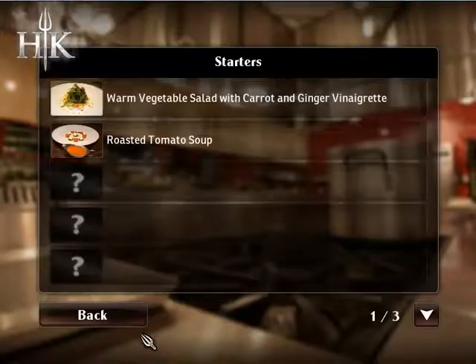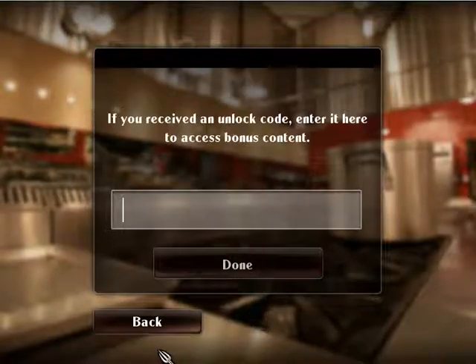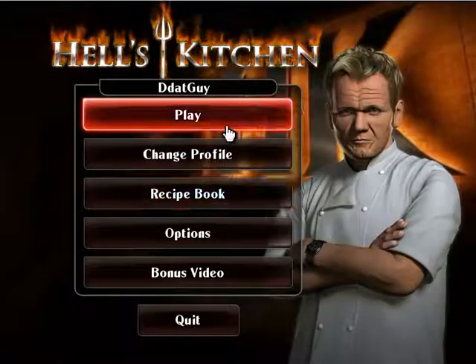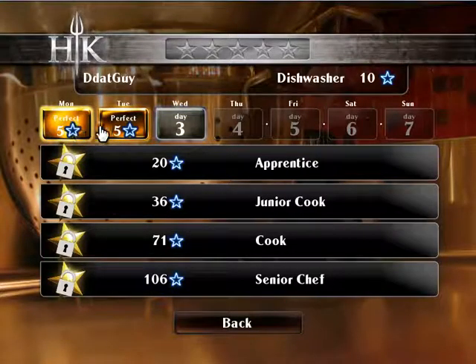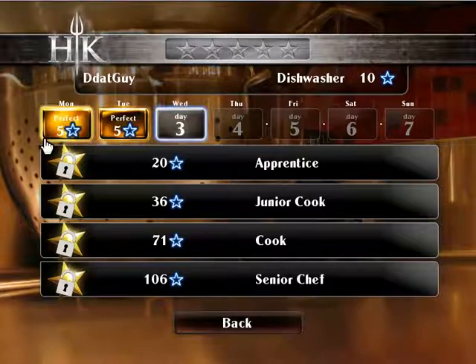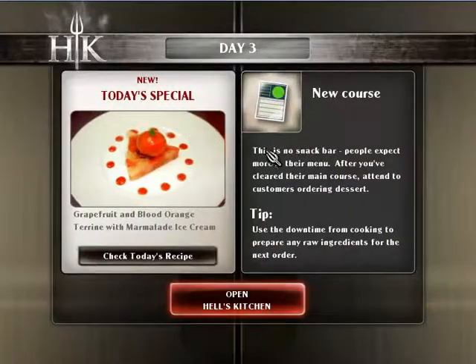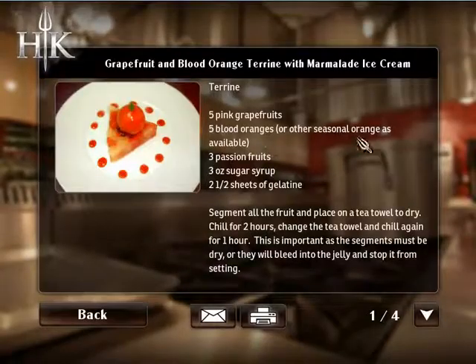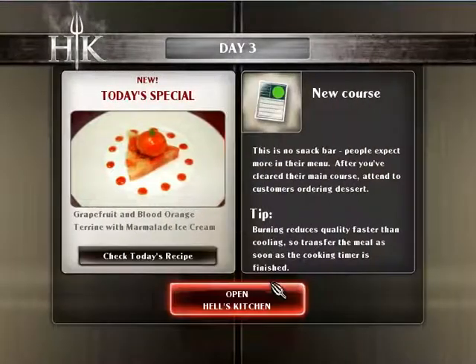There is actually a recipe book as well, in case you actually do want the recipes. You can go to the Ubisoft website and get the codes if you want. It's funny that they give these kind of recipes — it's like hey, you can make this, but half the people are like 'what the hell is a blood orange?'